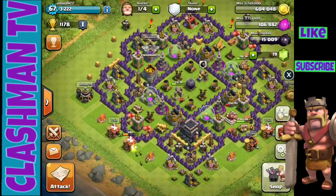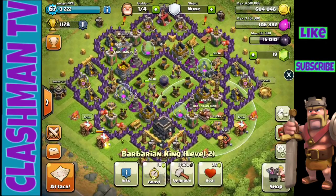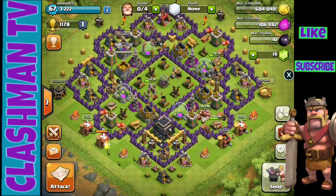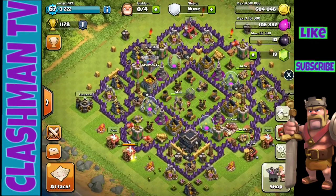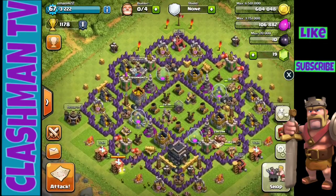There it is — our King is sleeping away and we are going to upgrade him to level three. Our main goal is to get him to level five so we can get his special power up, and then eventually I want to upgrade my dark elixir storage so I can get my Archer Queen.